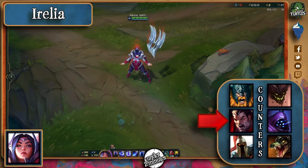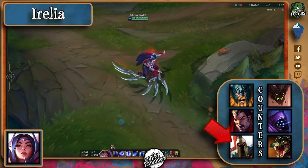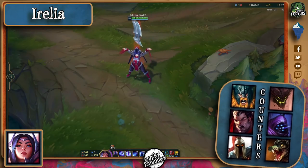Darius can still win the early game in the laning phase with just sheer damage output, and Pantheon can interrupt her annoying mobility by simply jumping on top of her and blocking all her engaging attempts. Malphite if he armors it up a bit, Jax will outscale her hard, and Renekton who can dash away from her stun make other good counters as well.